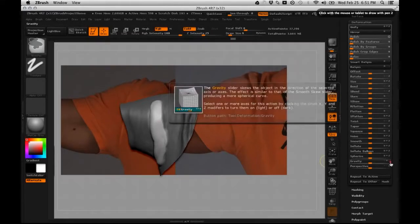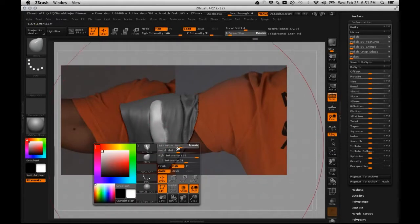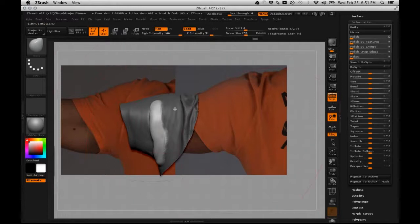Notice the little XYZ toggles - whichever axis is lit up affects your model. If you click off X and turn on Z, it will pull geometry toward the camera. You can also use a large move brush for getting overlap. There's so much up for interpretation - it's really up to you how you use these tools to get that overlap.